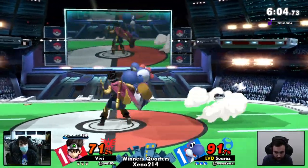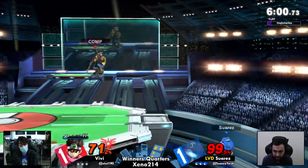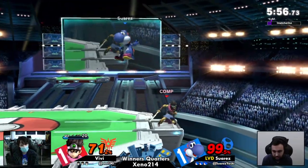He went for a deep forward air. They're both using more dodge options and shields instead of their usual offensive stuff. They're scared — and for good reason. Both these characters are terrifying.